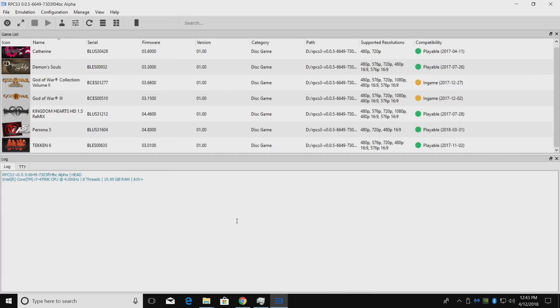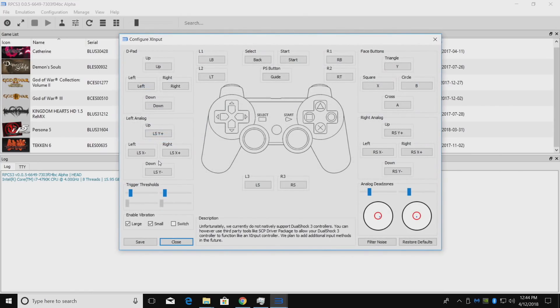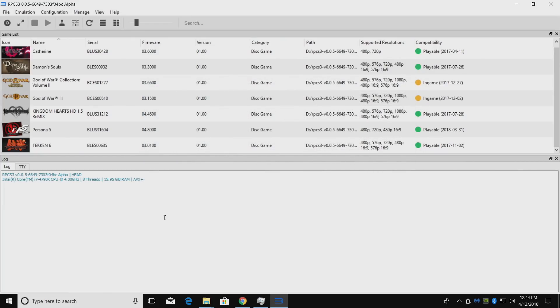Now we need to set our controller up. I'm using an Xbox One controller. Go to Configuration, then Pads. For Player One, I'm going to be using X-Input because I'm using the Xbox controller. You can also use a keyboard, DualShock 4, X-Input, or MM joystick. Go to Configure — they did a really good job because my controller is already set up right out of the box. If you need to map your controller, just click the corresponding button and press it on your controller. Click Save and OK. Our controller is now set up.